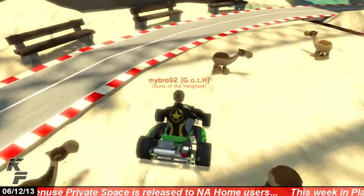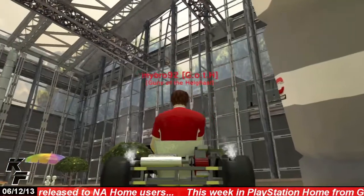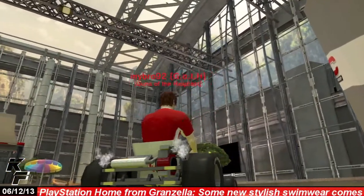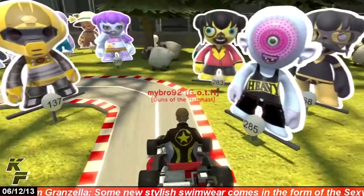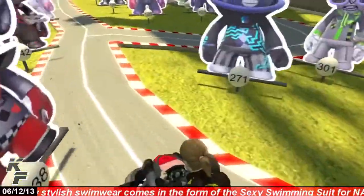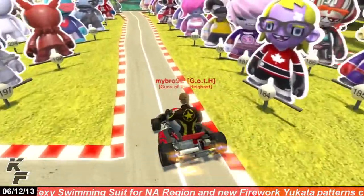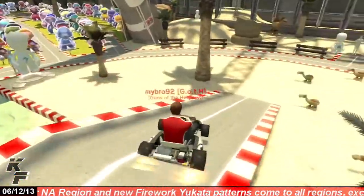The animations for this minicart include a sound effect when you first start moving your minicart around. You'll also notice that smoke is coming from the rear of the vehicle, and you will only see this so long as your avatar remains still. There is also a speed boost animation which you will be able to activate with the square button.